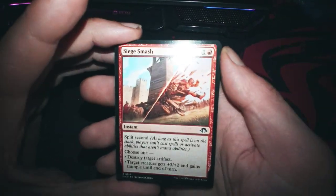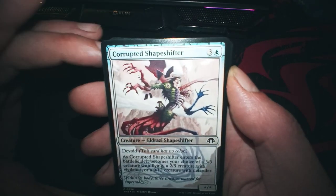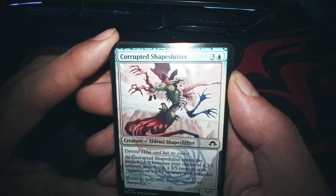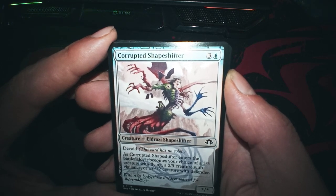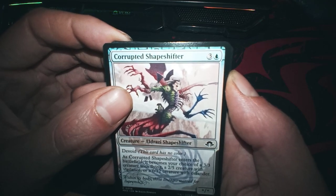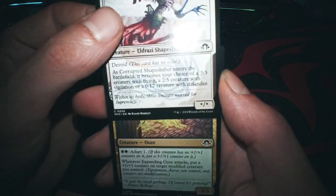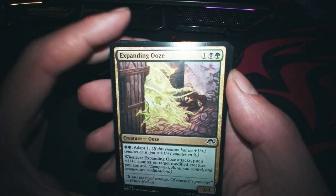We start with a Siege Smash — it's a very fun card. Corrupted Shapeshifter, it's not bad. You can choose 3/3 with flying, 2/5 with vigilance, or 0/12 with defender. Because who doesn't like a 0/12?